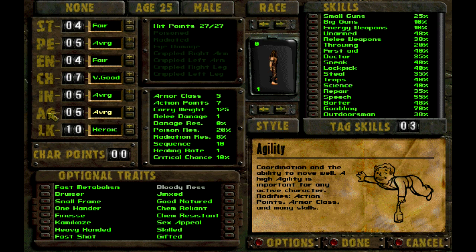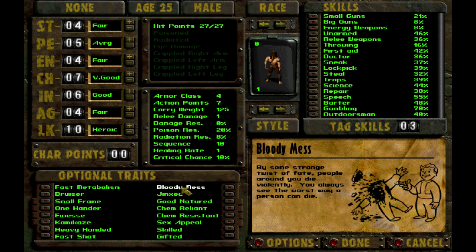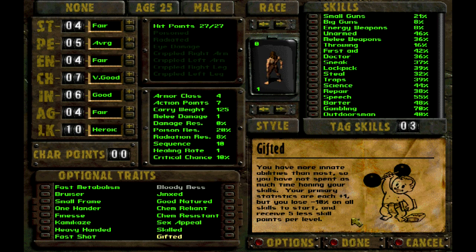So we're going to go like this — my optional traits are taking Bloody Mess, because that's going to be the most fun for everybody to watch. That means enemies that I kill tend to explode in all sorts of gory gibbets. And since this is an R-rated game, I can't say that I'm going to even bother trying to watch my language. R-rated game means R-rated let's play. Now, the loss of 10% to all my skills is kind of a hit, but a plus-one boost to every last one of my stats here is definitely beneficial.